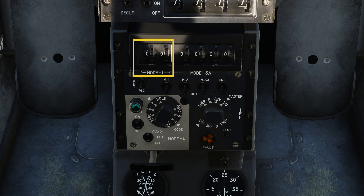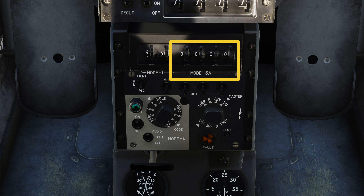Mode 1 sets the codes from 0 to 7.3. Then Mode 3A sets the codes from 0 up to 7.77.